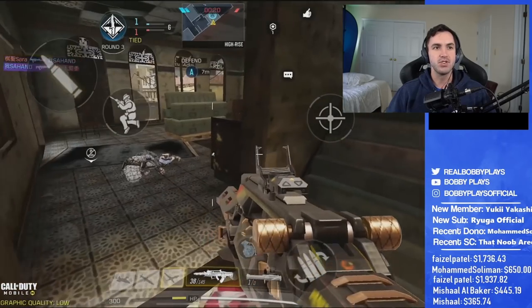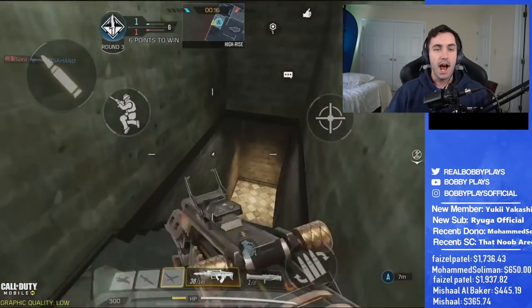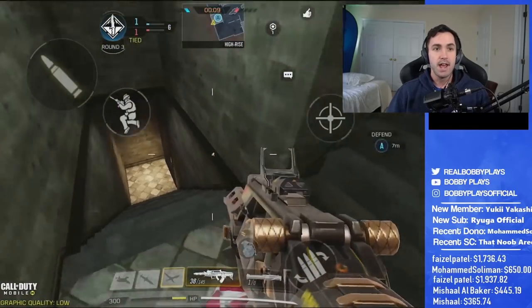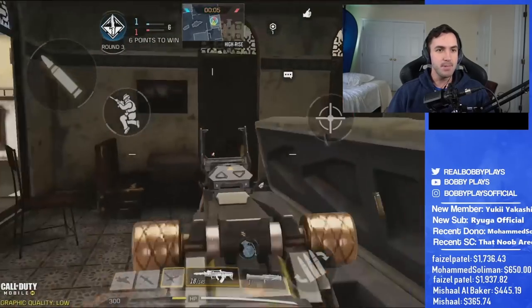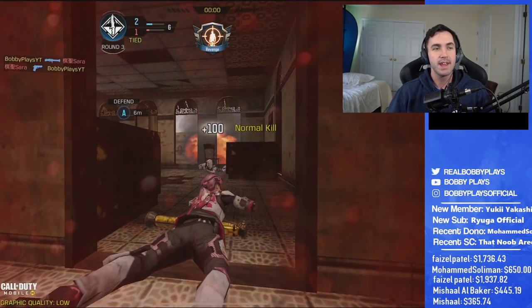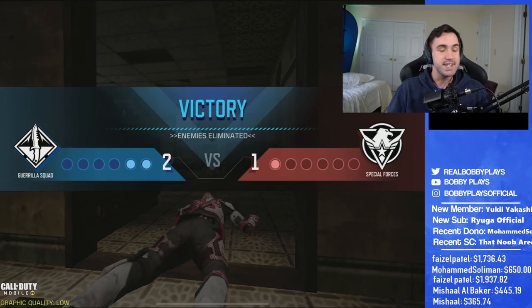We're in a 2v1 situation, so I'm trying to look out for where an enemy could be. I don't see anyone and don't hear anything, so I just keep monitoring. Eventually we hear the defuse sound, which causes us to push in. I miss a bunch of shots there because it's tough to hit somebody over the top of the bomb, but by this time there's no way the enemy can win anyway — I played the time well enough to win the round.